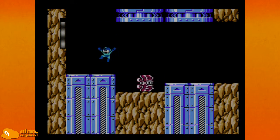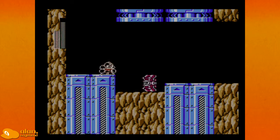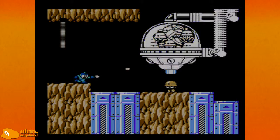Is this the level with the met dispensers? Rush Power can kill this thing — I think you can punch it from the front and kill it too. Yeah, is this the met dispenser? I remember this thing from being a kid.